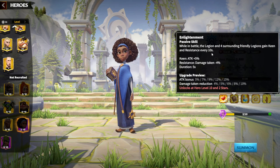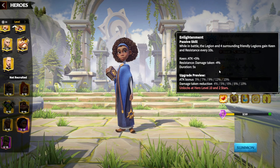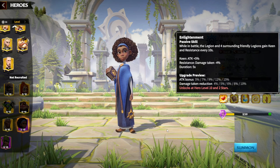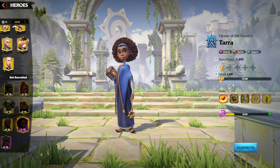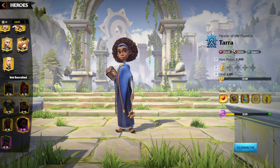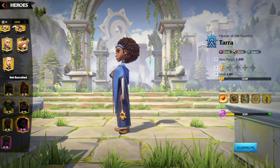The second skill: while in battle, the Legion and the four surrounding friendly Legions gain Keen and Resistance every 10 seconds — Keen attack 5%, damage taken minus 4%, with up to 15% attack bonus and damage reduction up to 10%. We understand that Tara is a gatherer, but I think she can be an amazing support. We are entering a state of the game where we'll have a new support type of March or Legion, which is purely support type, buffing Legions around you.